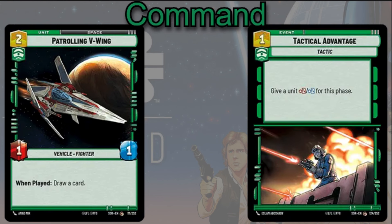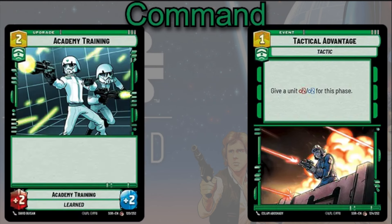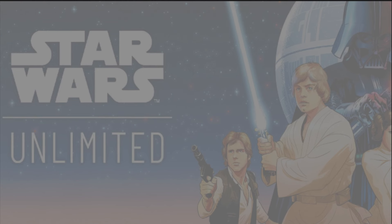Tactical Advantage is a 1-cost event to give a unit +2/+2. A lot of times you'll give this to your Sentinel unit to make it a bigger, beefier threat — your opponent is forced to attack into a unit that's much more powerful than it otherwise would be. Academy Training is the same idea but at 2 cost for +2/+2 as an upgrade, meaning it survives a little longer — so the extra cost is pretty warranted.